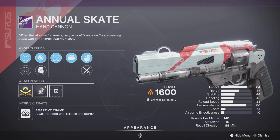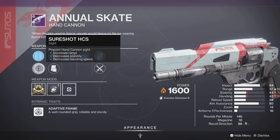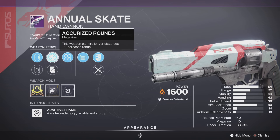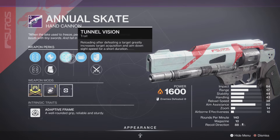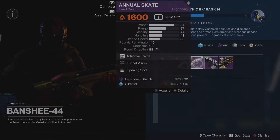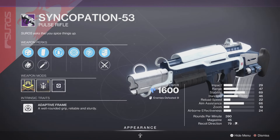Next up we have the Annual Skate hand cannon. This hand cannon comes with the handling masterwork, as well as Crossfire HCS, Sure Shot HCS, Accurized Rounds, Tactical Mag, Tunnel Vision, and Opening Shot.